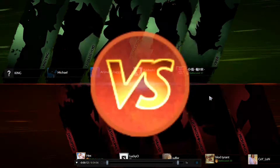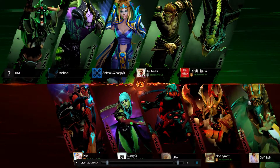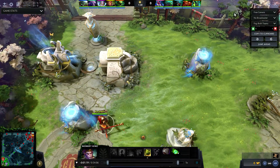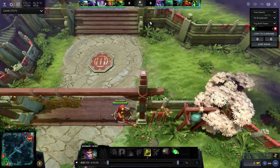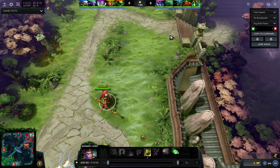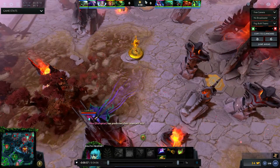Hello everyone, Kubashi here, and it's gonna be a replay analysis on Monkey King. This is a game I literally just played. My voice is kind of messed up because I was a commanding force behind our team — I had to raise my voice because the Void really wouldn't listen to my instructions. Alas, we ended up winning, and I just had to play around him.